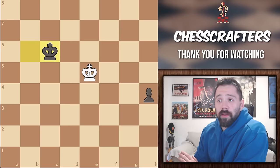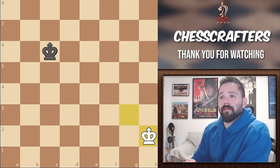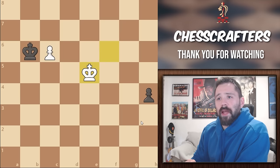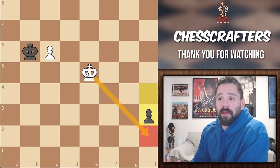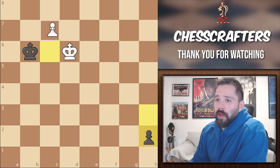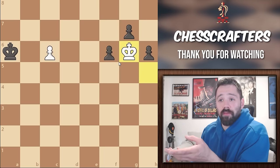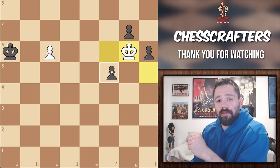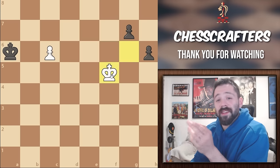If Black captures the pawn, White is going to play King to F4, going after Black's very last pawn. But if Black moves his pawn to H3, White is not going to get there in time, so they would have to shift their focus on defense and play King to D6. Black moves pawn to H2, White moves pawn to C7, and they both promote.